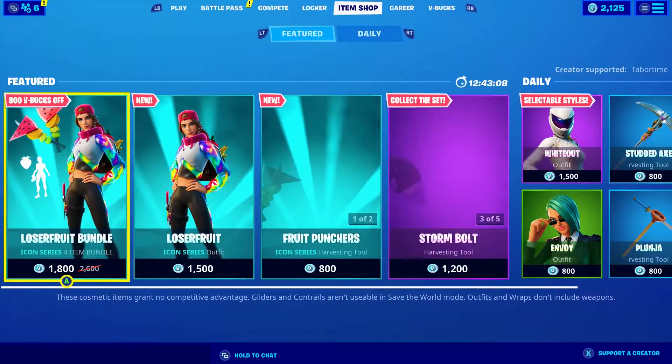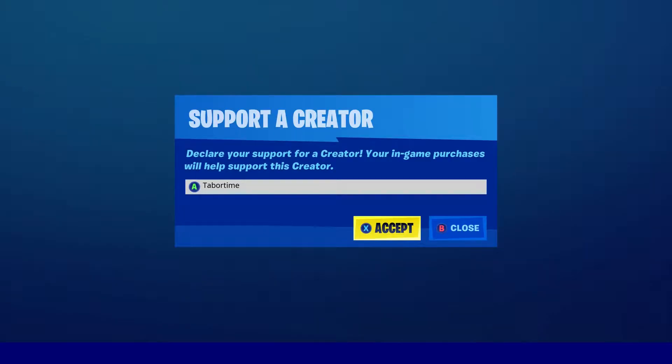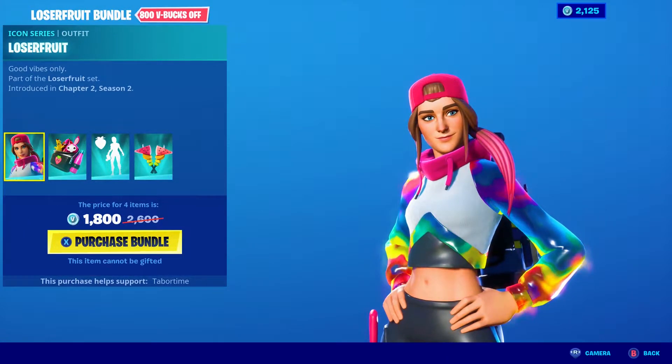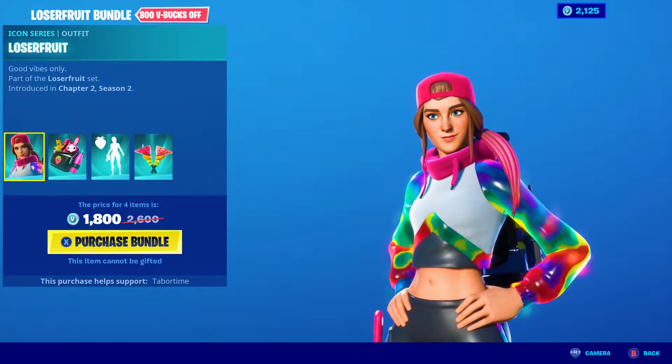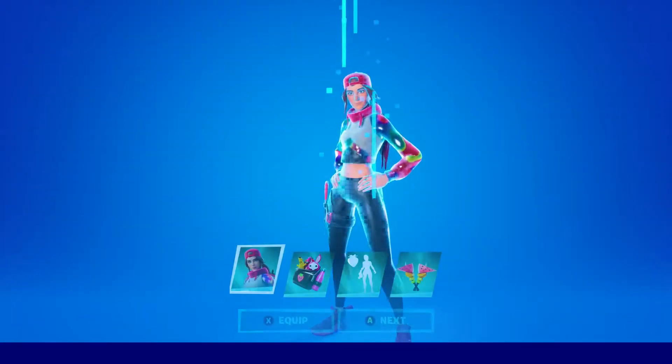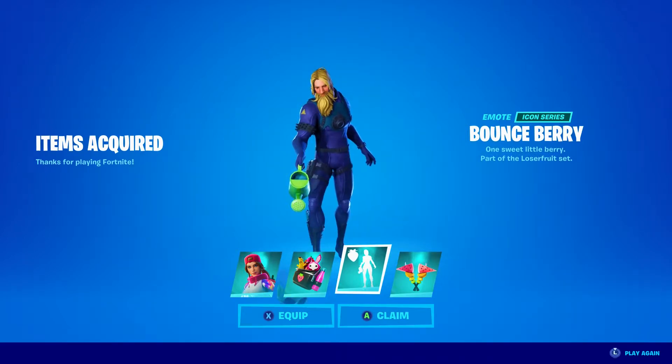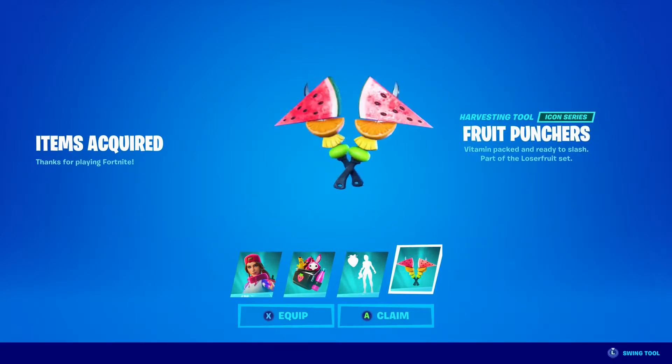I'm going to purchase the bundle. Also make sure you use a creator code - I'm using Taper Time. There's this YouTuber called Taper Hill, one of my favourite Fortnite YouTubers. I've watched him for a while, back from the COD days. Using a creator code will help a lot. So I've now purchased and got the items - the Fruit skin, Buggy Bag, Bounce Berry emote, and Fruit Punches pickaxe.